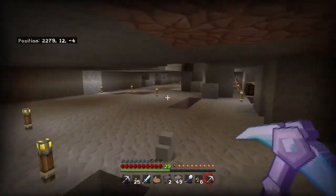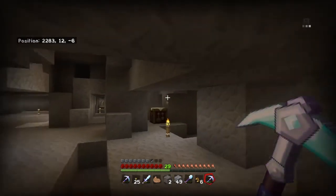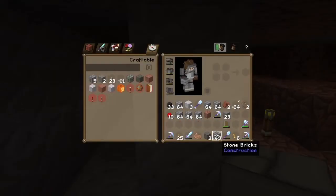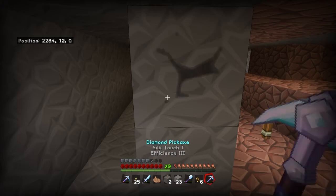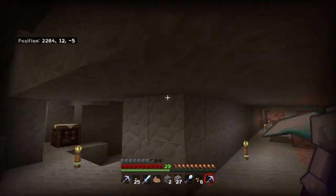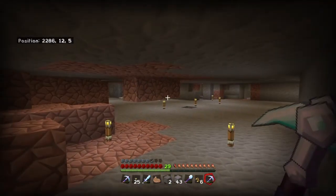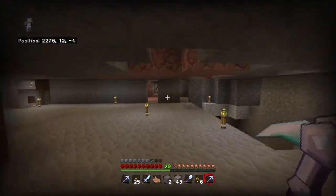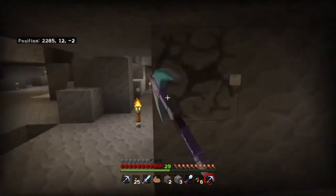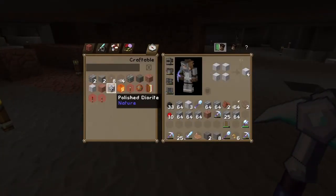Whilst building this tunnel I actually need some stone. I've got a silk touch pickaxe on me, so instead of waiting for the furnaces to smelt cobblestone back to stone, I'm going to go to my strip mining area and collect enough stone to build some stone bricks so I can turn them into stairs. Whilst I'm here I can also grab andesite, diorite, and granite. And you never know — I might find diamonds in parts I haven't strip mined yet. Killing a few birds with one stone.